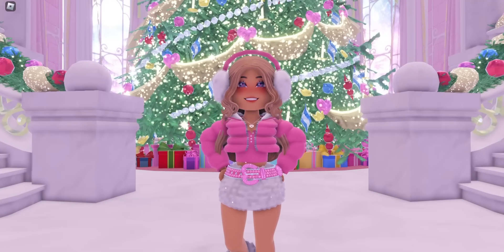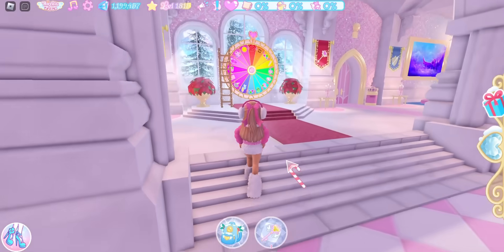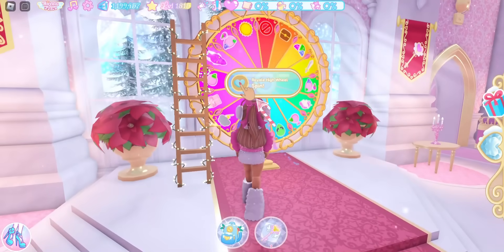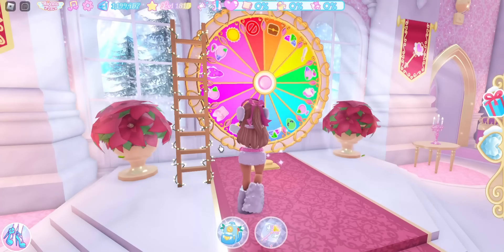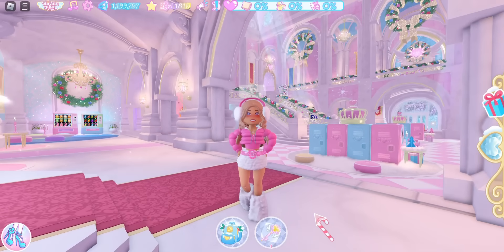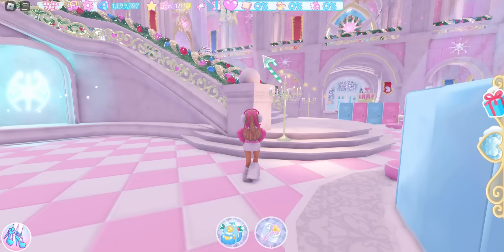The first thing I feel like you should do is spin the wheel if you are able to. The wheel is now in the realm that you load into Royal High, so it is right here. Let's see what we get — we landed on an accessory but we already own the item, so we got 300 diamonds instead. That was a fast 300 diamonds.